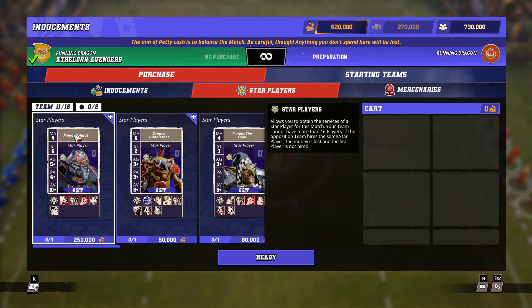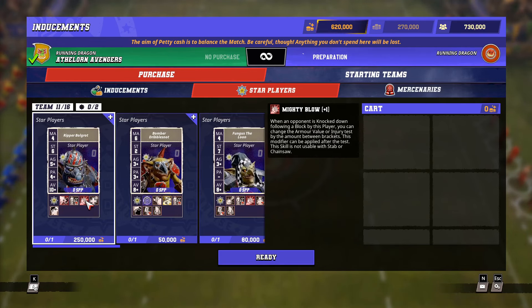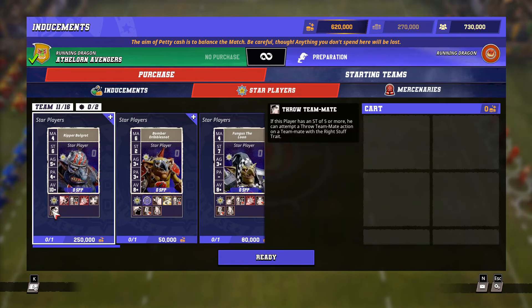Let's have a look at Ripper Bolgrot on the buy screen. You can see he's got movement 4, a massive strength 6, ability 5+, passing allowance 4+, AV 10+, grab, loaner 4+, mighty blow 1+, regeneration and throw teammate.